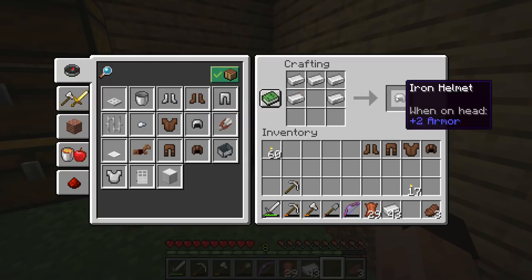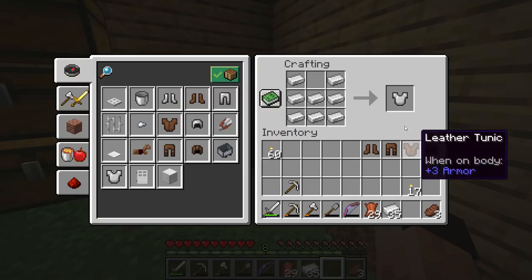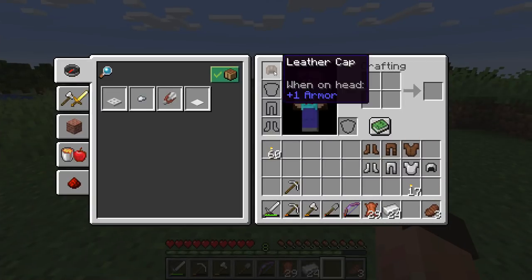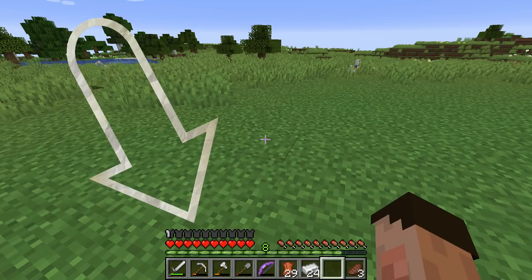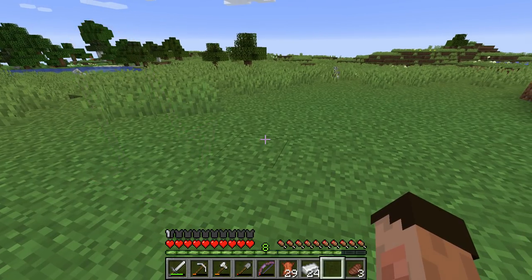The iron armor is exactly the same recipe but you use iron instead of leather, otherwise you just end up with more leather. If I put a leather cap on my head, you'll notice on the left-hand side at the bottom, half of my little suit indicator has been covered up — that's effectively your armor display.